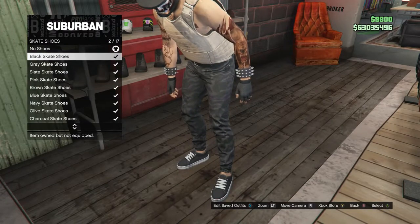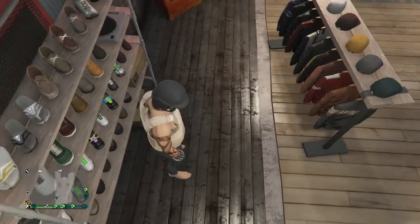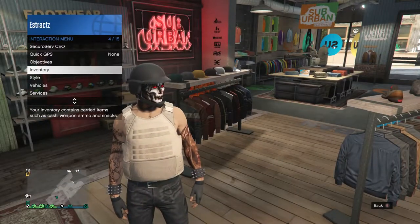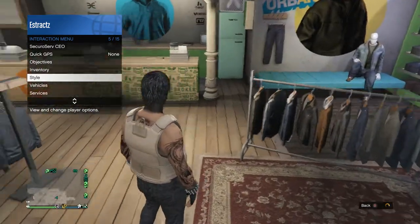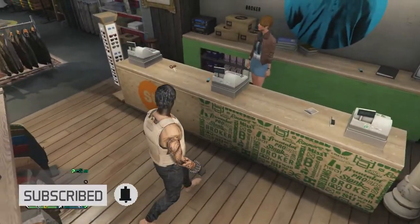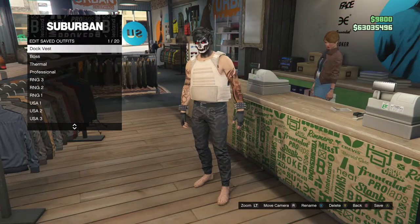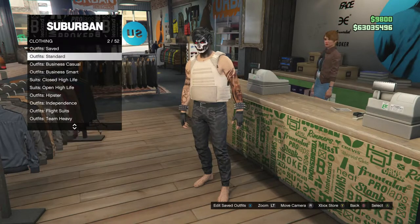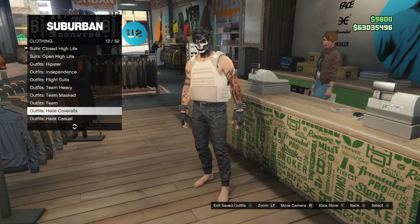After selecting shoes, take off any head accessories your character has — including a parachute if equipped. This is what your character should look like. Now go to the front counter of the clothing store, hit Edit Saved Outfits, and save this outfit on slot 1. Then back out and scroll down to Heist Coveralls, which is on slot 13.